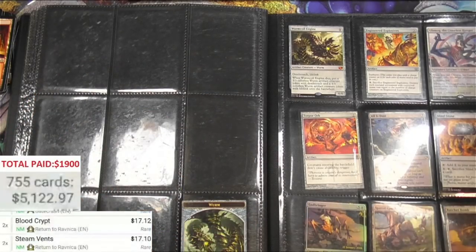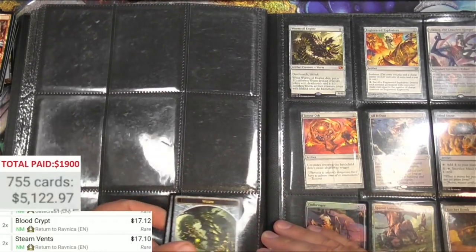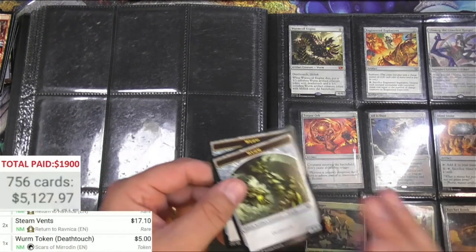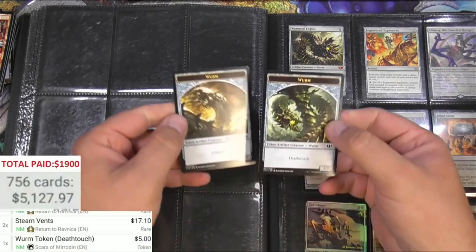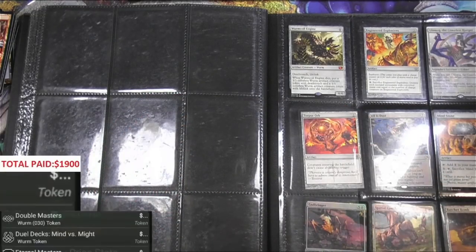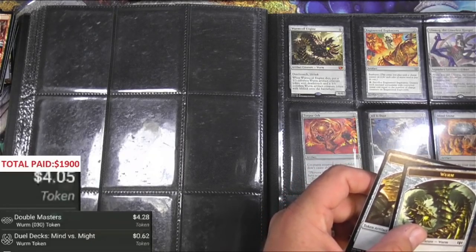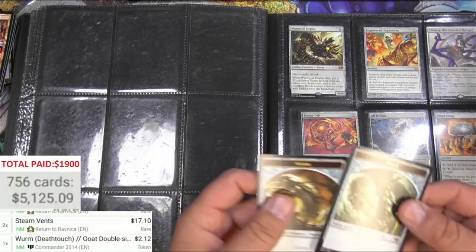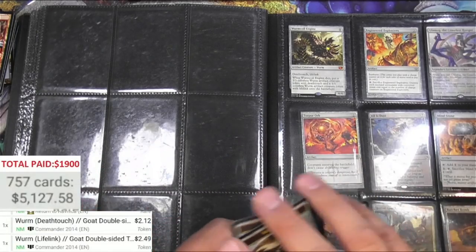Steam Vents - seventeen a piece, and we still have whatever's in that bag with all the sleeves so I'm pretty stoked about that as well. These death touch tokens are actually the Deathtouch, Lifelink and Goat on the back. Let's see if I can find the different version - 2014, Deathtouch is two bucks, and the Lifelink is presumably the same. Yep, couple bucks.